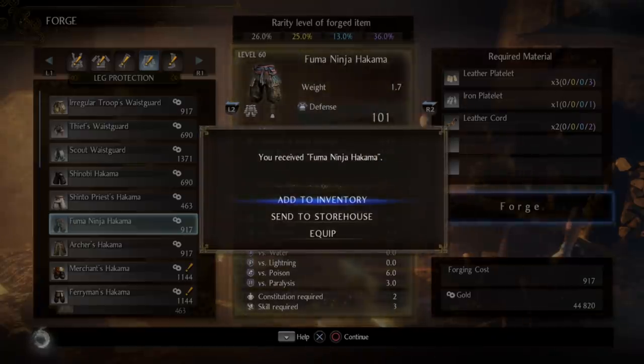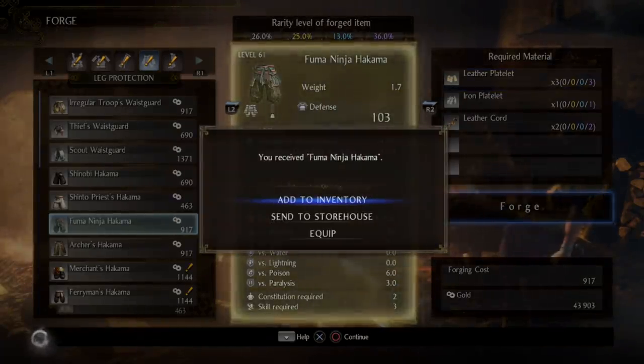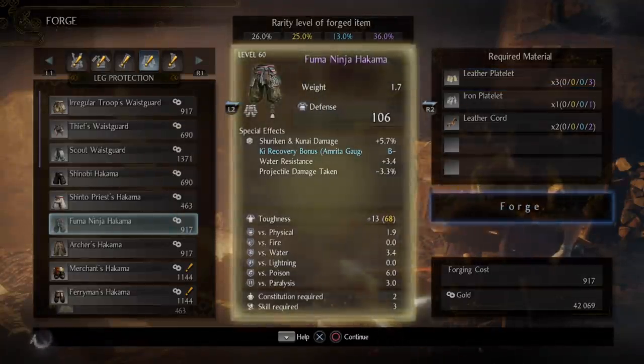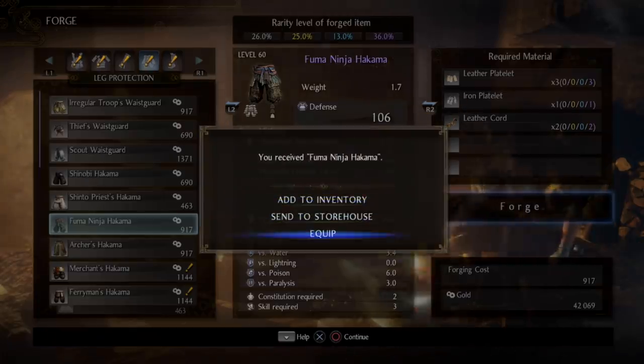Now we're just going to start forging away. It might take a little bit — each time you forge it just adds to the inventory. The point here is we're going to keep forging until we get a purple. There we go — level 60, which is nice and high. We can see we have four different abilities on it, so we're going to go ahead and equip that.